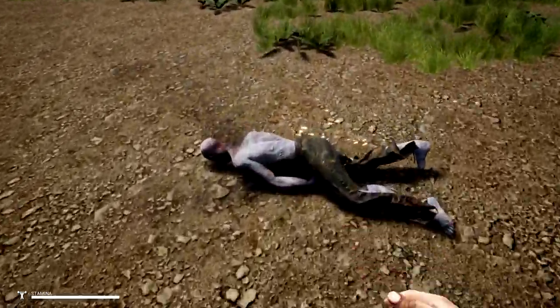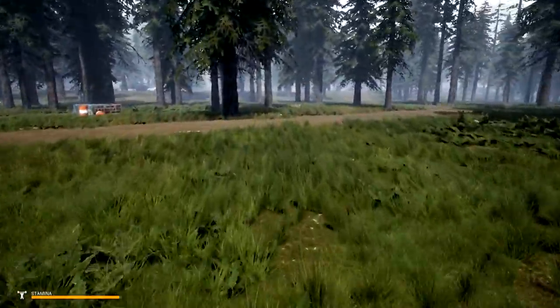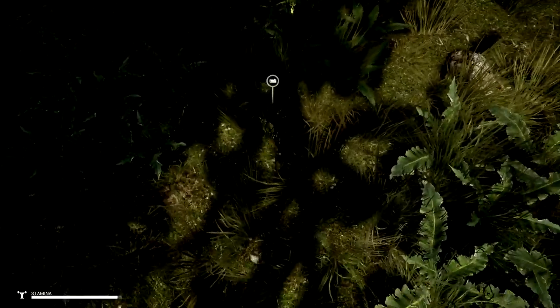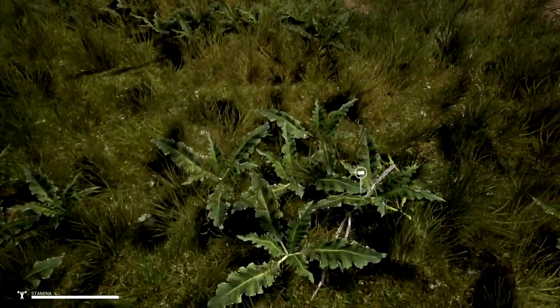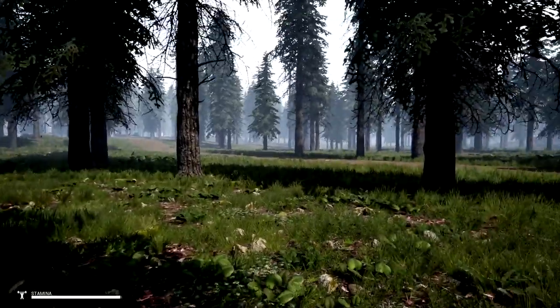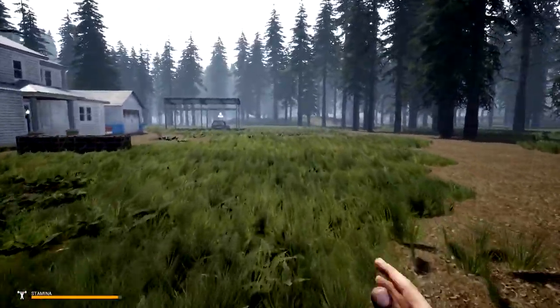I forgot some stuff. You can see these guys are lootable but they have no loot. There was one that died just recently and we'll grab another stick. They shouldn't drop anything unless you kill them. Some of you guys are mentioning a mist and an axe at the trailer park just down there, so I'm hoping the mist is not going to come back for a second round in a row.